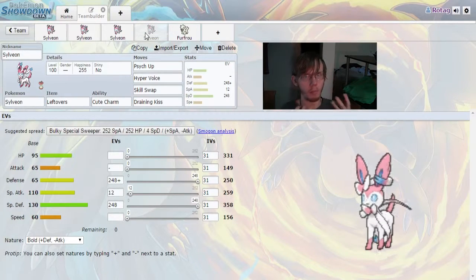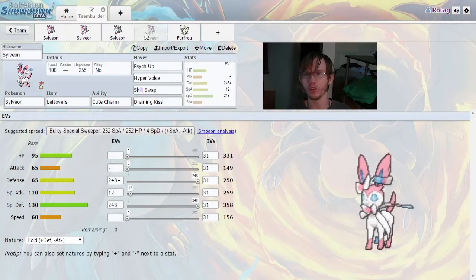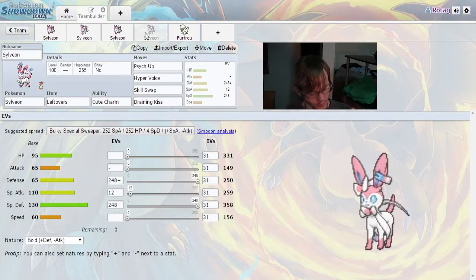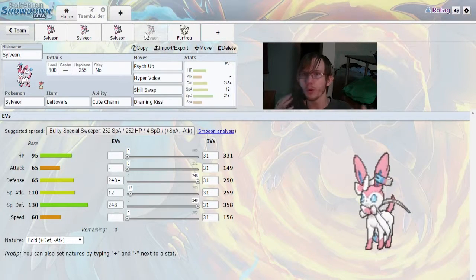Overall, Sylveon is a great mixed Pokemon. You can run it as a special tanky sweeper, or a special sweeper that won't outspeed much but will dish out crazy damage. You can run it as a special wall, a mixed wall, or the ultimate wall. It's not the best wall — there are better options, like my Golbat build which would completely decimate Sylveon as a perfect tank buster — but Sylveon is an awesome Pokemon that can do pretty much anything you want.